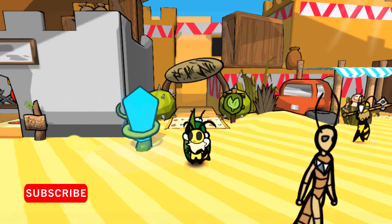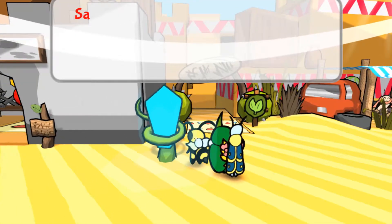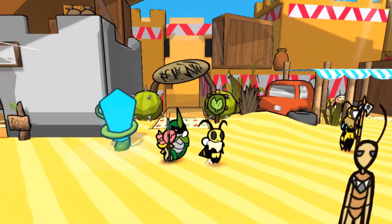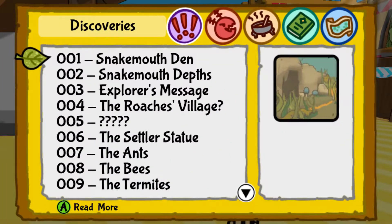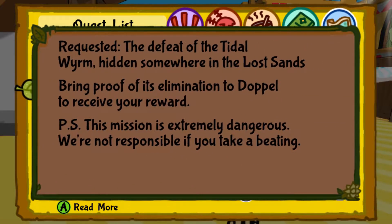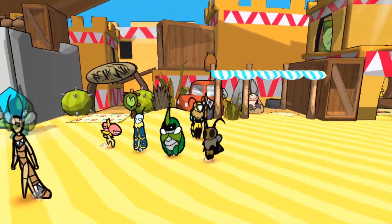Hey guys, welcome to another episode of Bug Fables: The Everlasting Sapling. In this episode we're gonna be focusing on another bounty, which is the Tidal Worm, and it should be located somewhere in the Lost Sands. We're gonna make our way there based on the information: the defeat of the Tidal Worm, hidden somewhere in the Lost Sands.